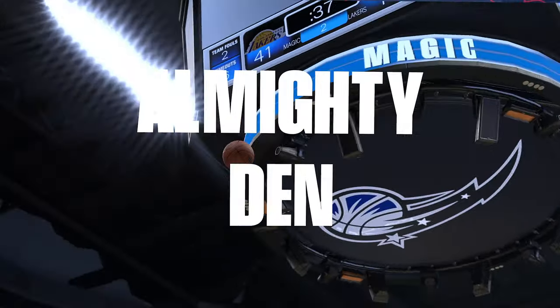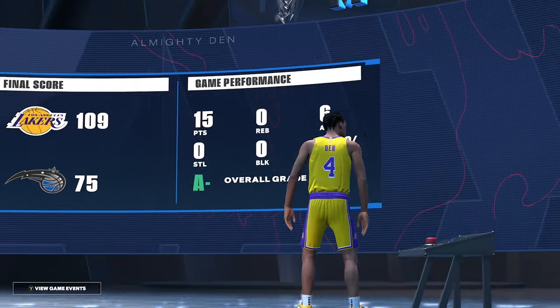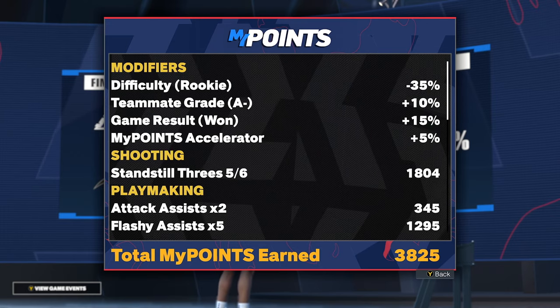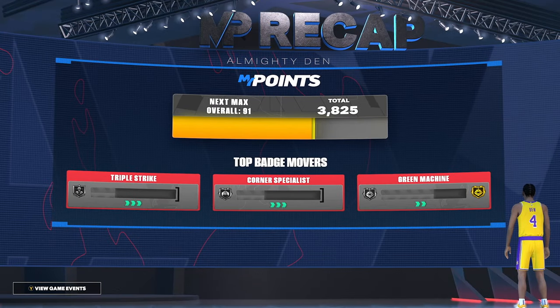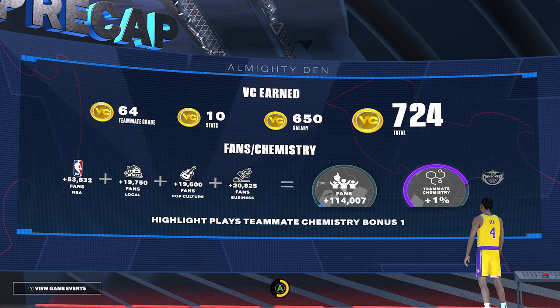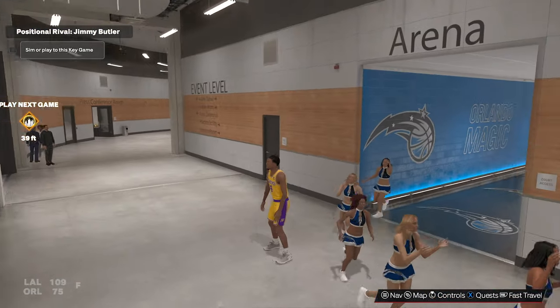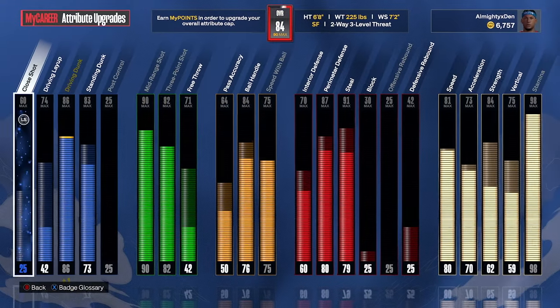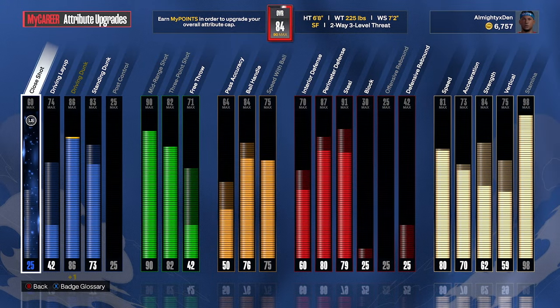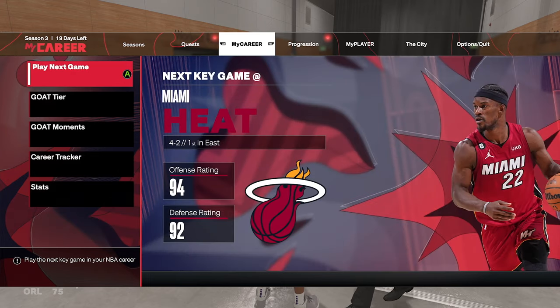To speed-run VC you need to combine all the methods at your disposal so all your VC stacks. It will take a while to go from 60 to 85 without buying VC, but it's enough daily to get some meaningful attributes — especially as a lower overall player. I didn't spend any money on this build. I could have, but after buying 450,000 VC at the beginning of the year I just decided not to.